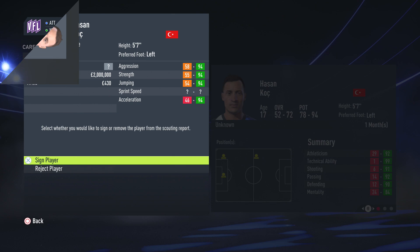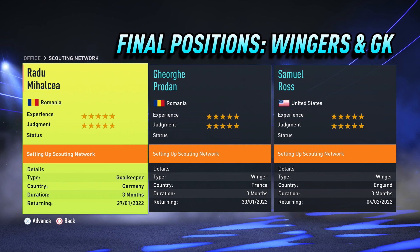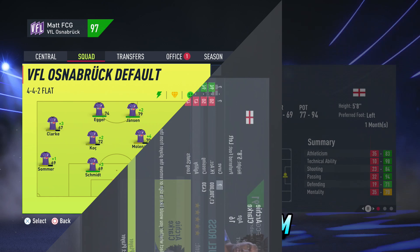By this point you should have all central positions and full backs sorted. It's now time to search for the final positions of wingers and goalkeeper. The reason for leaving these positions until last is simply because these are the easiest to find via youth academy scouting. And even when searching for a winger, if you were to find a centre forward or central attacking midfielder, they are very easy to convert to right or left wing.